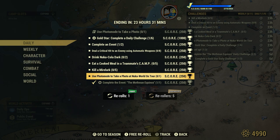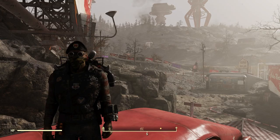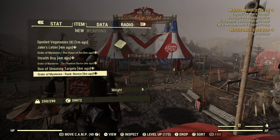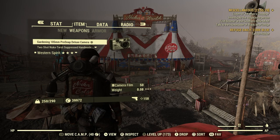So we have to use photo mode and not the pro snap deluxe camera, and we have to be at the Nuka World On Tour area. Don't get this particular daily mixed up with using the pro snap deluxe camera — that's under weapons. If you use this daily with the pro snap deluxe camera, it's not going to count. We have to use photo mode because that's what it's asking for.